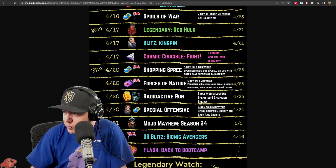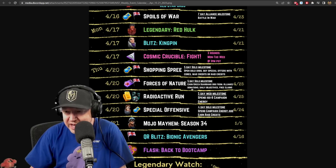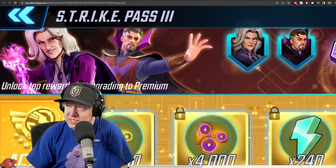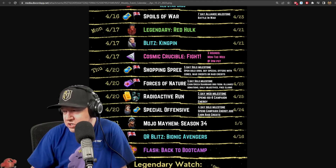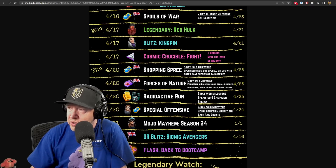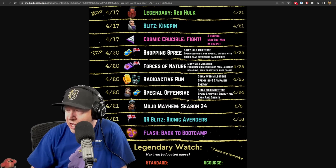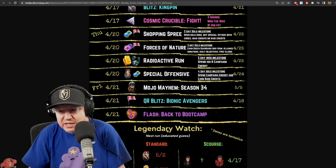Forces of Nature also starts on the 20th - a five-day solo milestone to earn Green Guardians from alliance donations, daily objectives, and free claims. Radioactive Run is a five-day web milestone spending ISO-8 and campaign energy. Special Offensive is a four-day solo milestone spending campaign energy and earning raid credits. A new Mojo Pass starts on Friday, plus a quick rumble blitz.